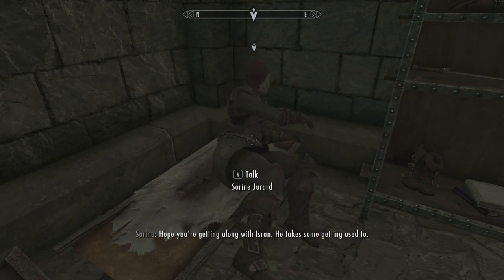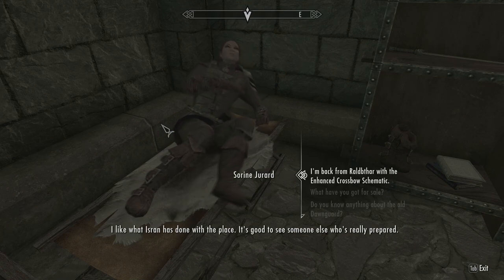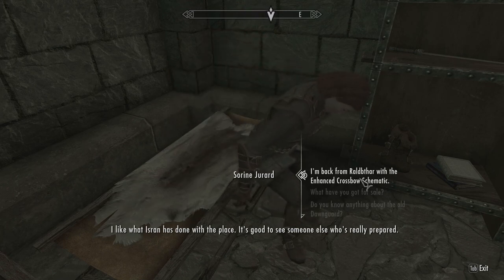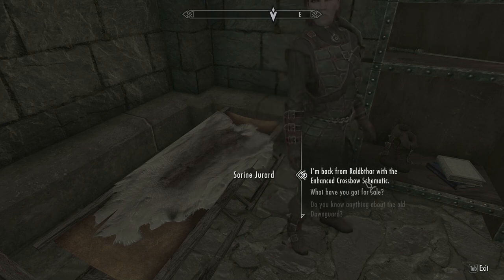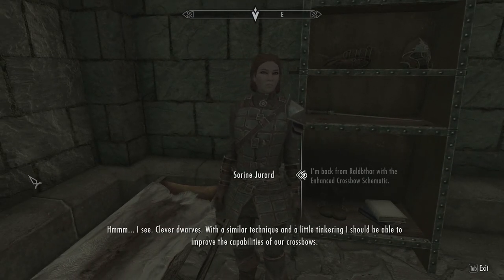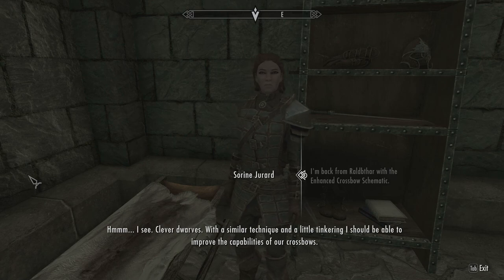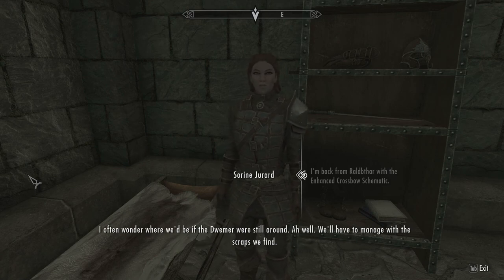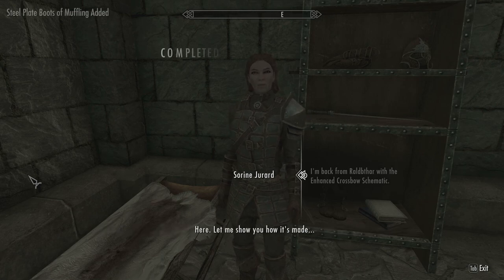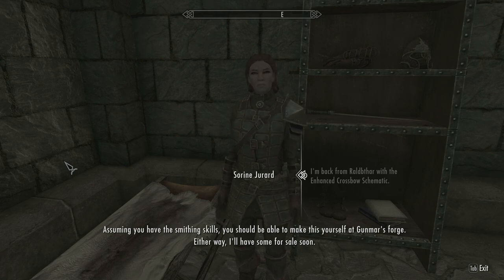Back to Serene — I returned from Raldbathar with the enhanced crossbow schematic. She says 'You're back and alive to boot, fantastic.' She says with a similar technique and a little tinkering she can improve the capabilities of the crossbows. She wonders where we'd be if the Dwemer were still around. She shows me how the enhanced crossbow is made, and notes I should be able to make it myself at Gunmar's forge, or she'll have some for sale soon.